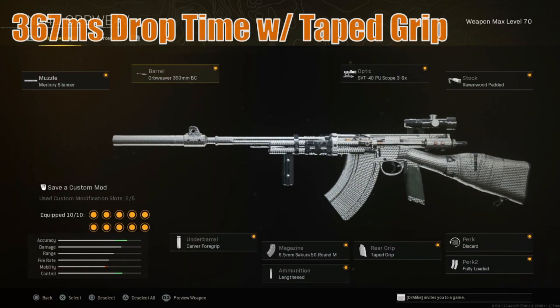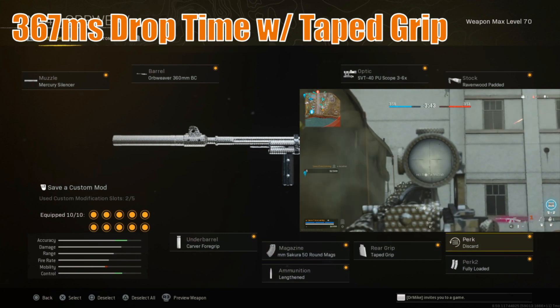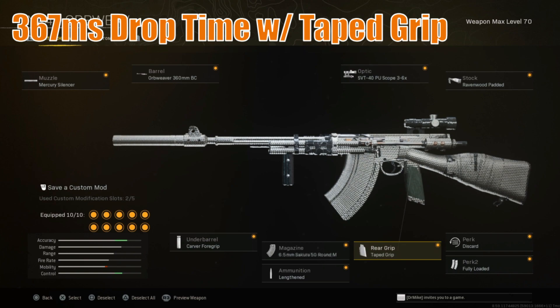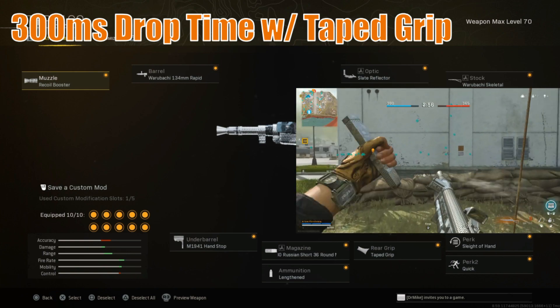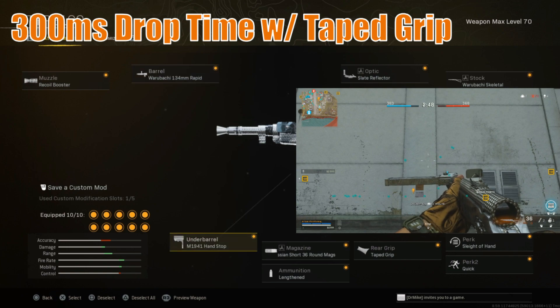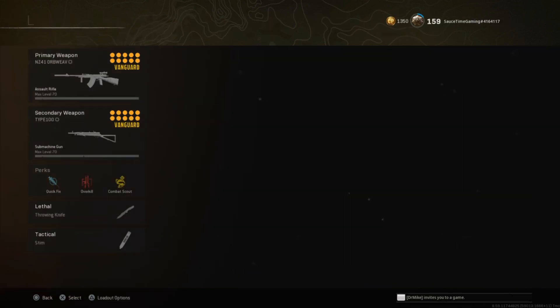For the NZ-41: Mercury Silencer, Orb Weaver 360mm BC barrel, Carver Foregrip, 6.5mm Sakura 50 round mag, Lengthened, Taped Grip, Discard, Fully Loaded or On Hand, Ravenwood Padded stock specifically for this barrel, and whatever optic. Again, Taped Grip doesn't work for the NZ-41 or BAR currently, but once fixed they'll be successful non-amped setups. The secondary for the NZ-41 is the Type 100: Recoil Booster, Warobachi 134mm Rapid barrel, M1941 Handstop, Russian Short 36 round mags, Lengthened, Taped Grip, Sleight of Hand, Quick, Warobachi Skeletal, and Slate Reflector — mostly inspired by Jgod's build.